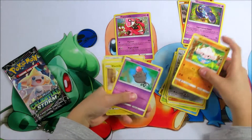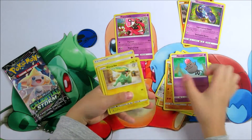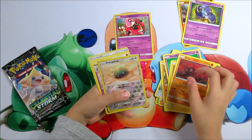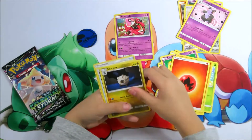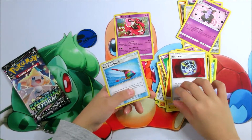Now let's start opening our next booster pack. A Meditite. A Spinarak, an Electro Strike. A Surskit. An Oinkie. A Sting Ray. A Grumpig. An Energy. A Sheldon. A Beast Ball. A Rainbow Brush.